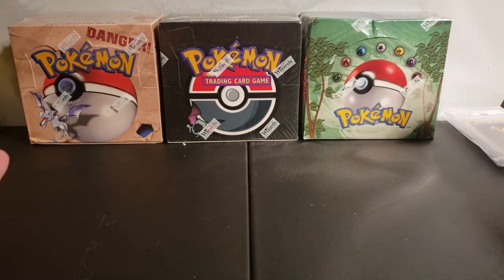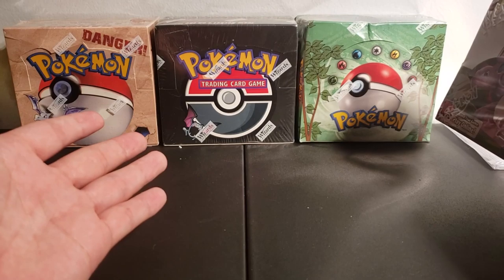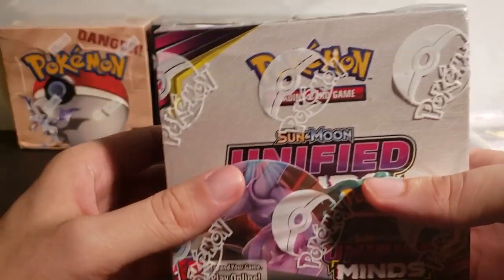As you can see from the previous video, our fossil box, our jungle box, and our first edition team rocket — these are all filled with cards as well. We won't open them right away, but we'll open them eventually.